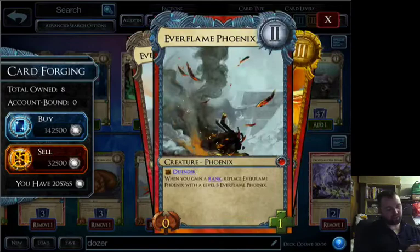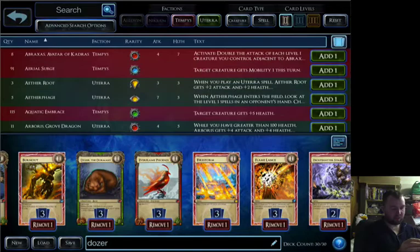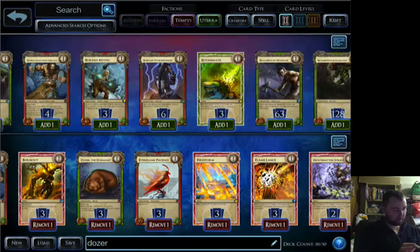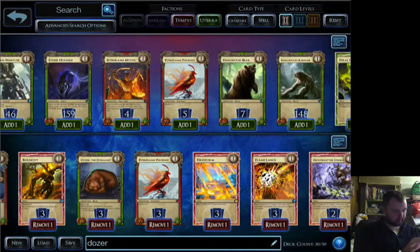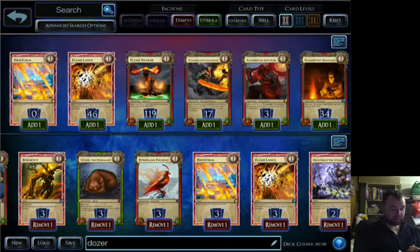And there's an Everflame Phoenix — this is a slot I'm not sure about. I had a few different cards in here. For ages I had the Tempest guy whose name I can't remember — he's one of the relatively new ones. I tried Everflame Mystic. He was useless. Don't try Everflame Mystic.